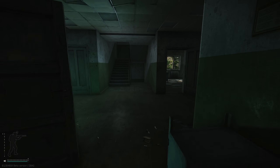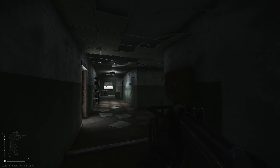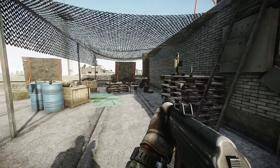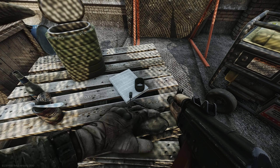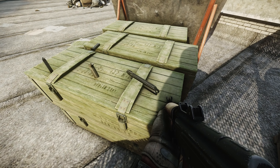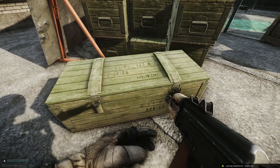Nothing in here, but we can go upstairs a little bit. What's up here? Seems like everybody's hanging out up here. Splint. Got all kinds of shit. Examine — sure, why not. Take your garbage. What's in here?